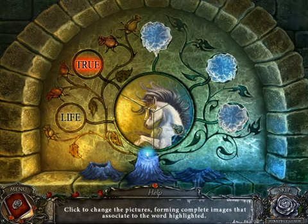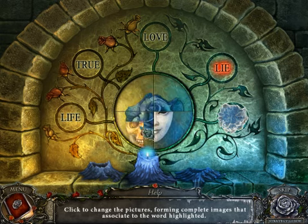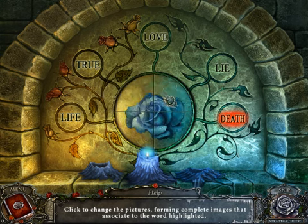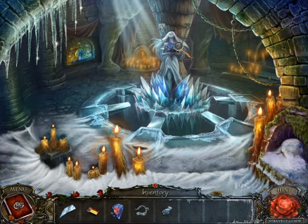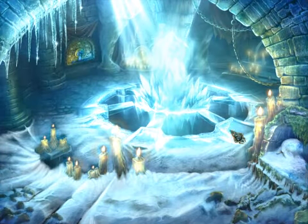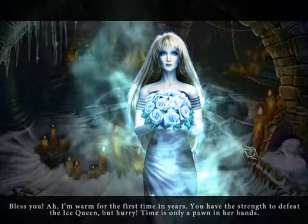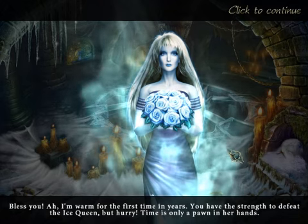This is a puzzle where you make pictures — like a true horse, a heart love, a lying mask, and a death skull — giving us the frozen flower. I think this was the flower used — it was a rose — used to trap the Ice Queen. But somehow this woman got trapped instead. The Ice Queen tricked the woman into switching places with her somehow.